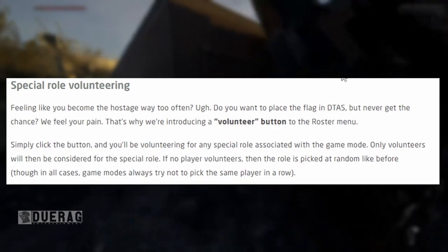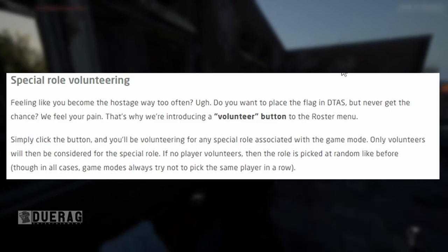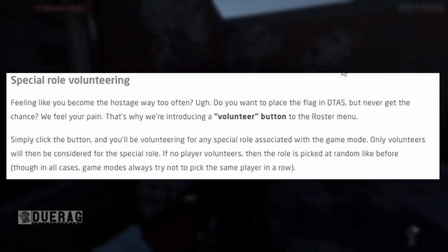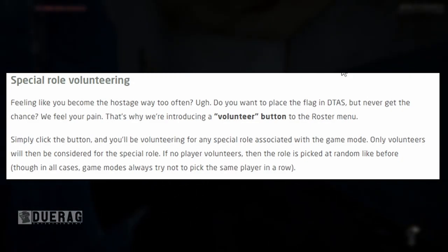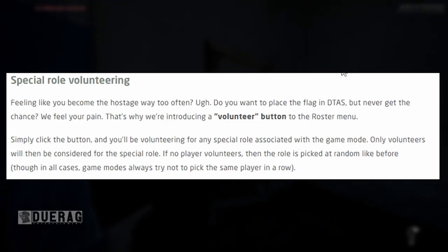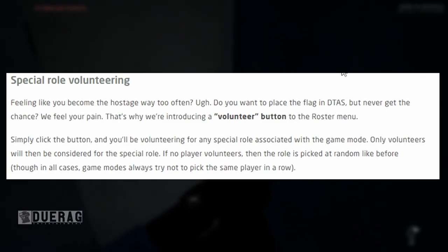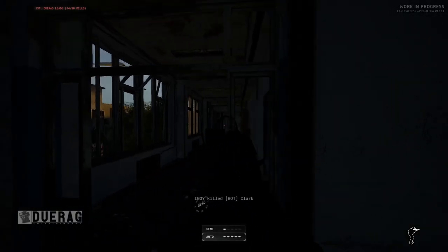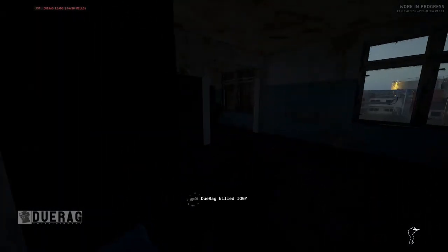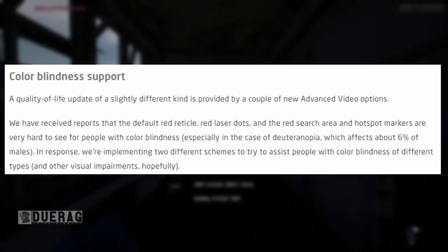They also have special role volunteering. Feeling like you become a hostage way too often? Want to place the flag but never get the chance? They're introducing a volunteer button on the roster menu — click it and you'll be volunteering for any special role associated with the game mode. Only volunteers will be considered; if no player volunteers the role is picked at random like before. Game modes will always try not to pick the same player in a row. I remember playing with Swish — he was trying to be the hostage forever, so this is definitely helpful.